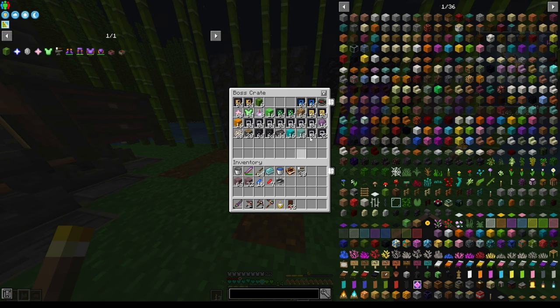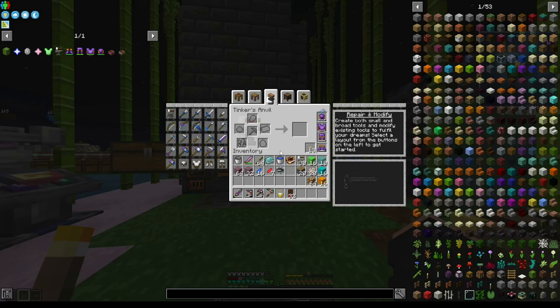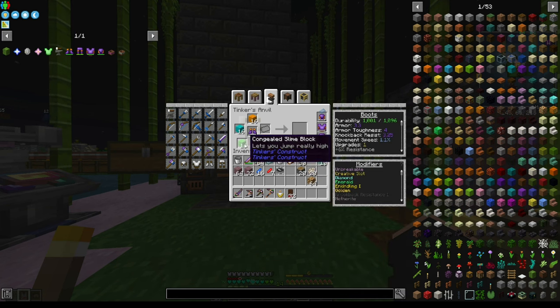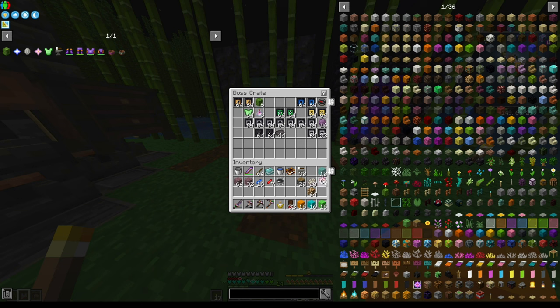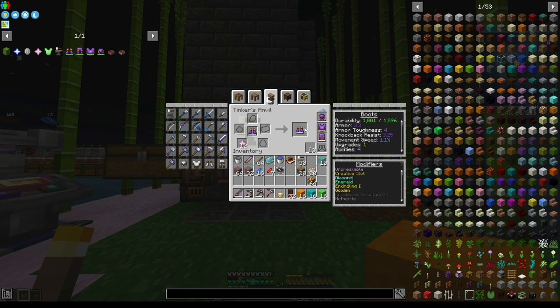There are a couple more things I wanted to do - phantom membrane, which I had to farm phantoms for. It was kind of annoying but worth it for the boot upgrades. Adding these - ability slot for this one. These are all going to take ability slots, probably about 15 ability slots overall. The phantom membrane, pistons, and Skyslime will all add an extra jump. Adding 10 ability slots for now, and double jump - one through ten.